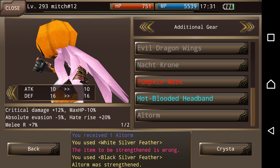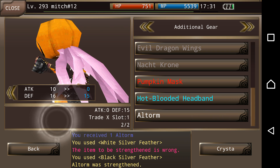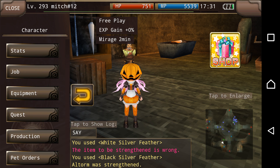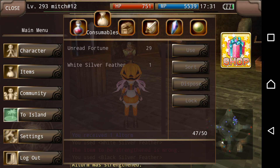Now the Hot-Blooded Headband does have a Ganae in it, so maybe the Altorm needs a Ganae as well to see how well this will work out. But as I said, you get these things from the Sorrow 3 Chest and it allows you to strengthen the wing, which is the first time I've seen this.